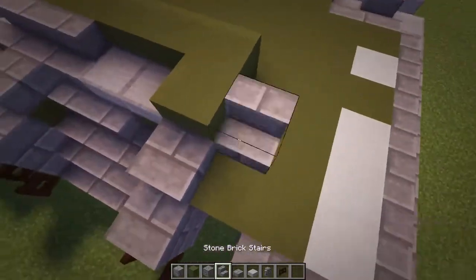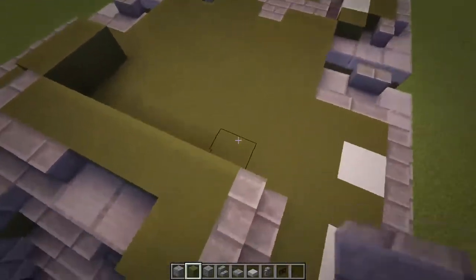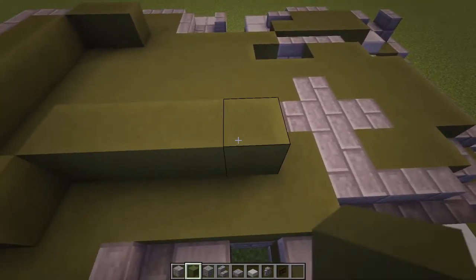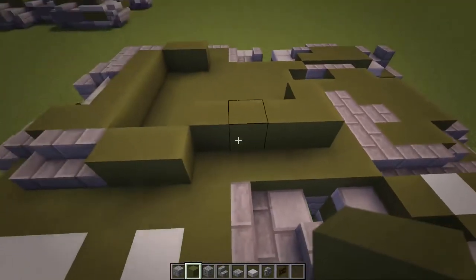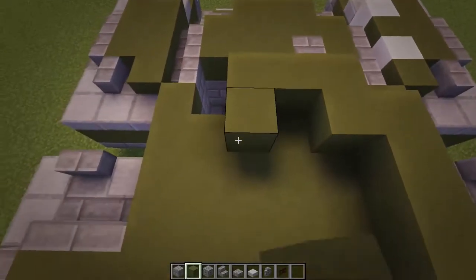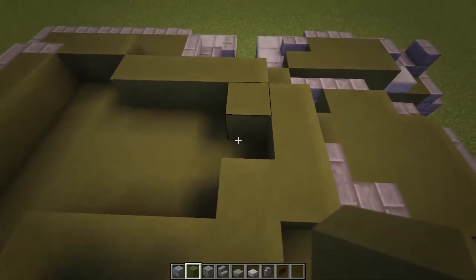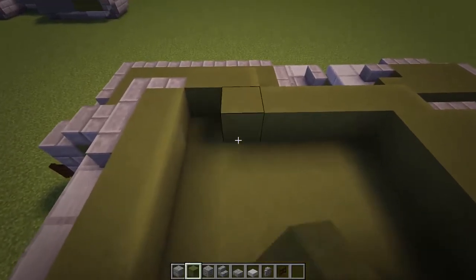Coming over to here, do a stair there and then turn that one that way - you should get a mirror like that. Then just do two green behind it. Then come in by one: one, two, three, four like that. Then in by one and also out by one here like that. Then one, two, back out and back down. So you should get this - it's just four across there and then three across there and then join it all. Fill that one there like that and also fill that in here.